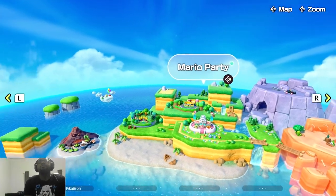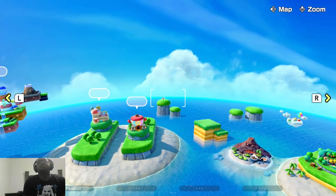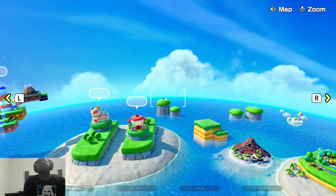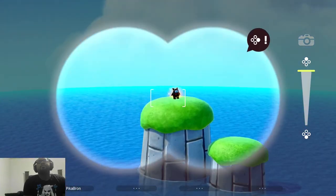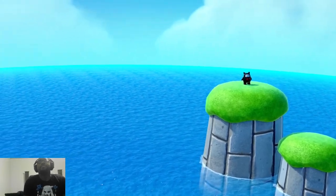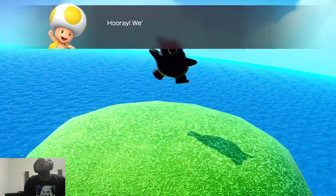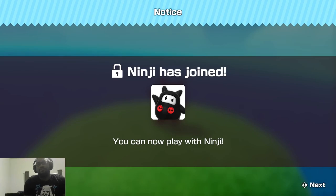If you use the left stick, you can look around and see all the different islands and see what you see here. We got ninji over here. You got the ninji.